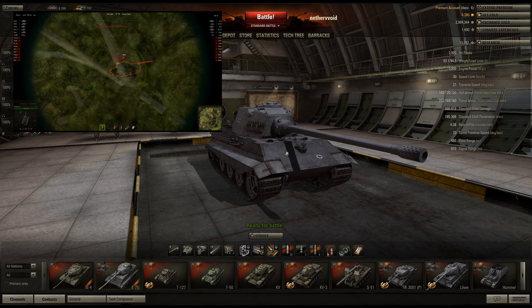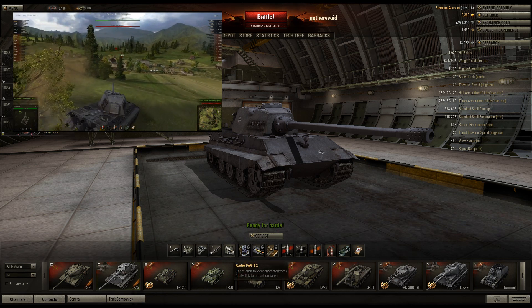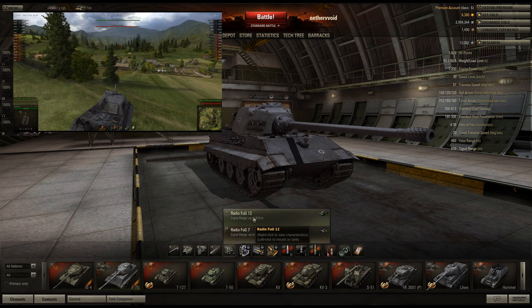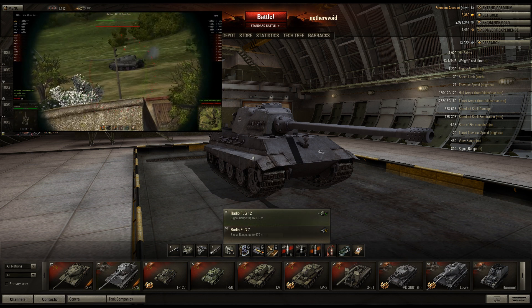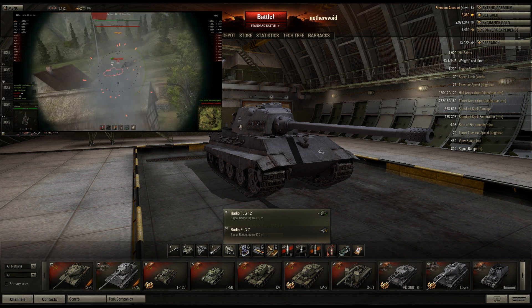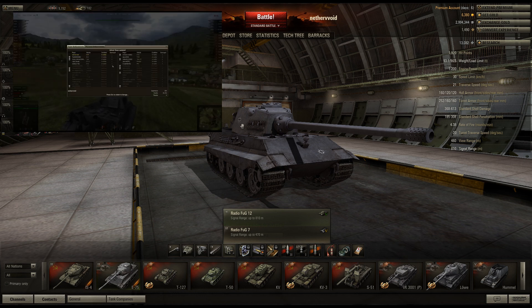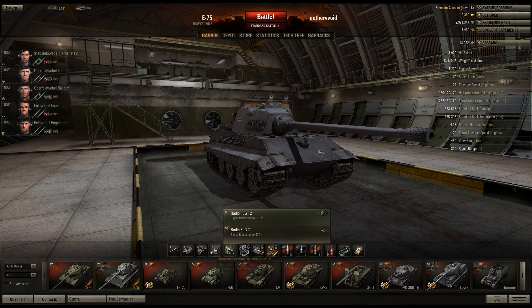Those are the general attributes, weak points, and how to drive this tank. Let's look at the modules now. I do have the upgraded radio — I got this for the Tiger II mainly because as a tier 9, especially if you're one of the top tiers, you should be alive almost to the very end of the match. That means guys will probably be spread all over the map, and you won't be able to communicate with a 470-meter radio. You kind of need the bigger one if you're one of the last guys — so invest in the best gear.